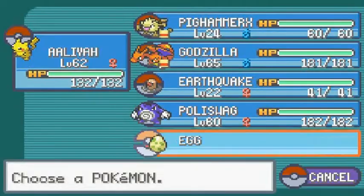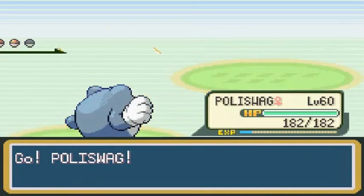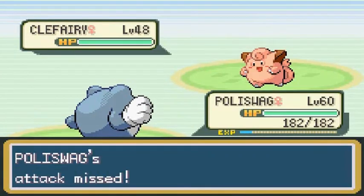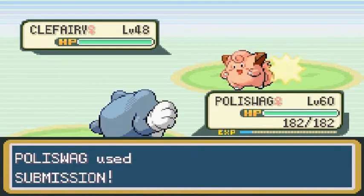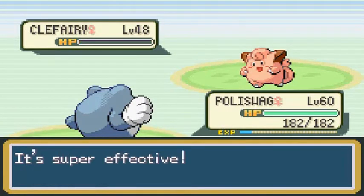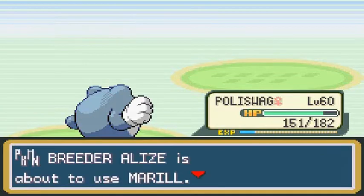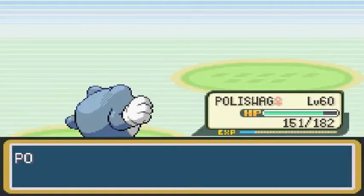Here comes a Clefairy, so I'm going to go with Volley Swag. Off screen I did switch two of my Pokemon. Submission! That Moonlight does not work. Submission again — Clefairy has just been defeated. Easy, lemon squeezy. She comes out with a Merill next, so let's go straight back to Aaliyah and destroy everybody.